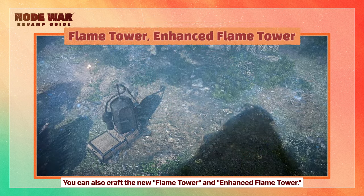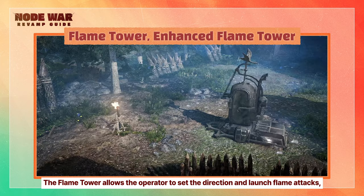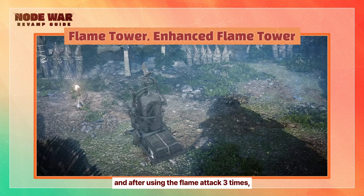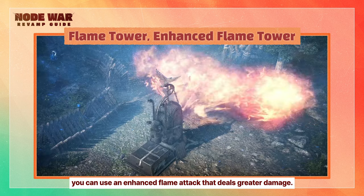You can also craft the new Flame Tower and Enhanced Flame Tower. Up to four can be summoned per Node War. The Flame Tower allows the operator to set the direction and launch flame attacks. After using the flame attack three times, you can use an Enhanced Flame Attack that deals greater damage.